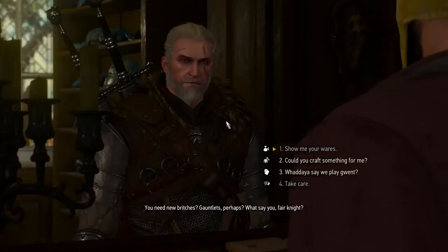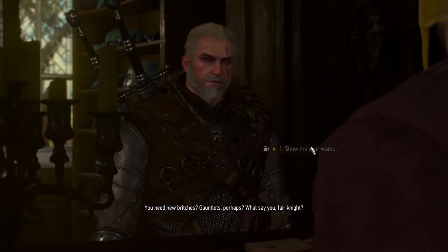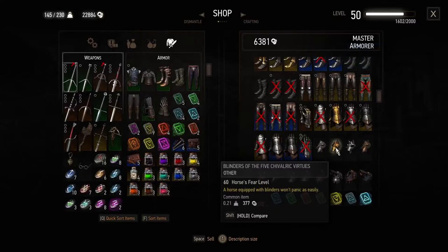Once you're here you'll just need to buy the armor. There are like 3 gold armors, and the cool one is the 5 Chivalric Virtues one.